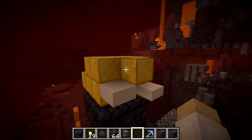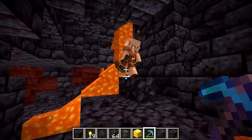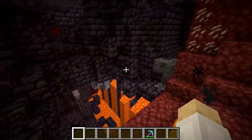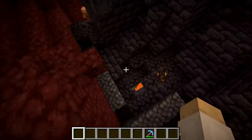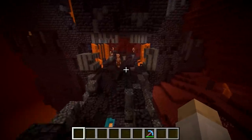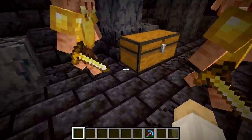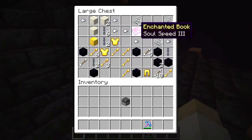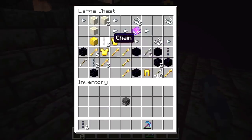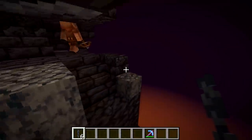These Bastion Remnants also contain a lot of gold blocks, plus lots of piglins who will be aggressive towards you if you're not wearing gold armor. If I can find one, there should be chests of loot. In the chest room there are guards around. You occasionally get soul speed books, some of these new chain blocks, spectral arrows, gold armor, etc. Good luck getting that with ease with all these dudes around.